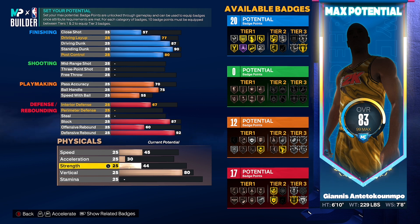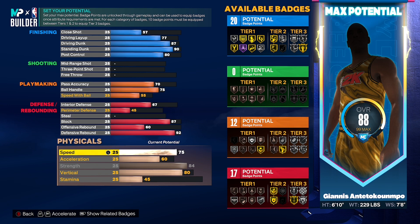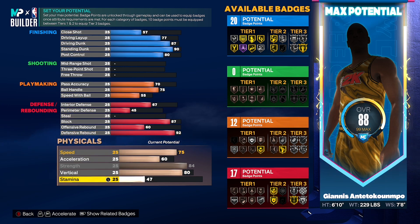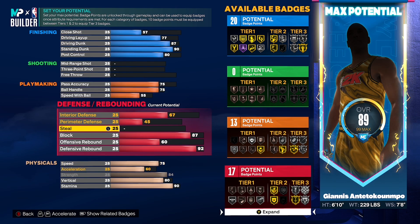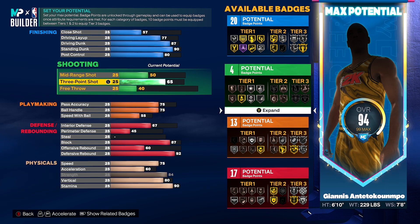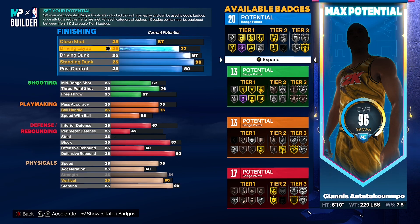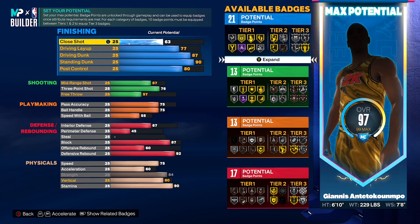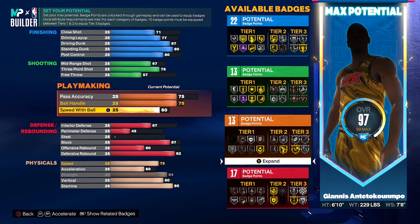For defensive rebound you want to go with a 92 for Gold Rebound Chaser. Make sure you copy down my physical attributes if you want to get the badges I'm getting — you'll be able to get badges such as Bulldozer on silver, Physical Handles gold, and Big Driver on gold. On a Giannis-type build you want to be a freak of nature physically: high speed at 16, high strength, high vertical, which helps with dunking but also makes you better at rebounding and blocking. With just an 80 vertical you're looking at Gold Chase Down Artist, Gold Pogo Stick, Gold Rise Up.